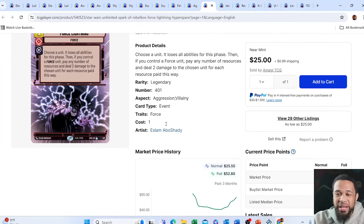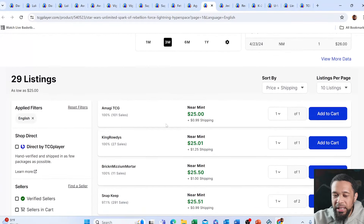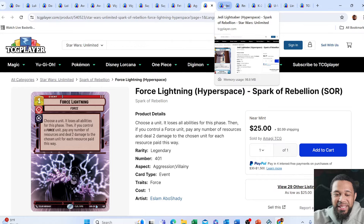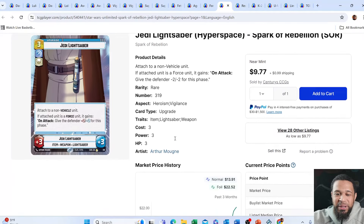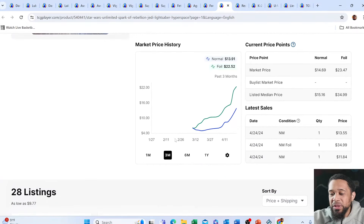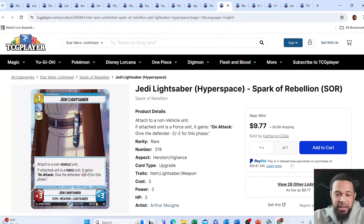Next up, we have Force Lightning. This one is really interesting because the base for this card is actually about the same price, and the hyperspace version just looks a lot better. After that, some cards that are a little bit expensive that you might not know you have — we have the Jedi Lightsaber Hyperspace. This was about a $17 card a couple days ago, but it has since gone down. That just goes to show you that people were going to buy out a bunch of cards, and you possibly could wait until it goes down.